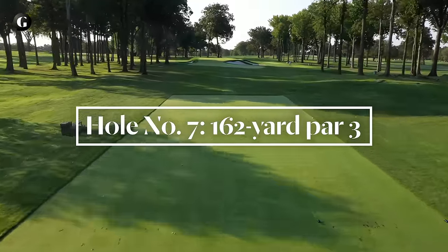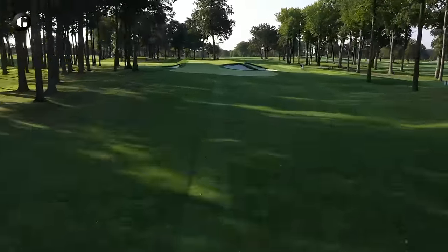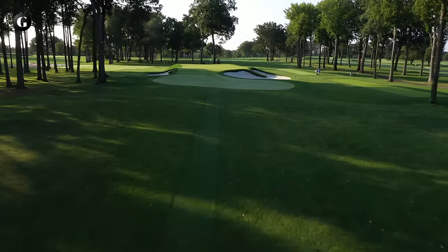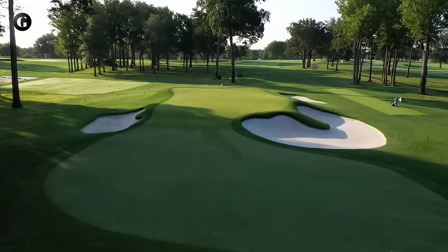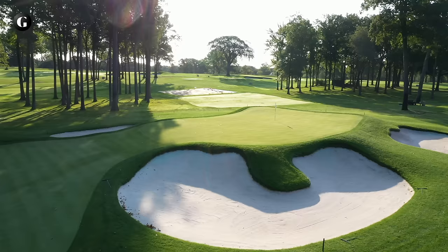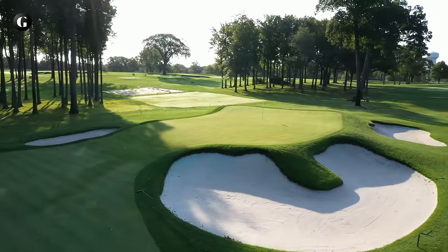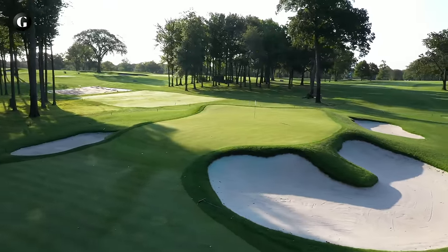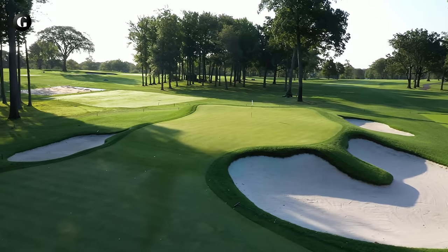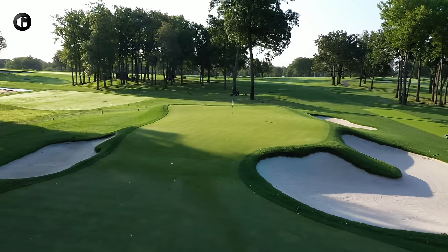Number 7, the shortest par 3 on the course, has one of the flattest greens and thus is relatively easy to putt. The bunkers on both sides are nasty, especially the cavernous one on the right, deeper than a player is tall. For a long time it was known as Johnny Miller's bunker — in the 1974 U.S. Open, Miller, as the defending champion, needed four swings to get out of that bunker. There's actually another bunker beyond it now, not visible from the tee, recently added because the original design had one there.